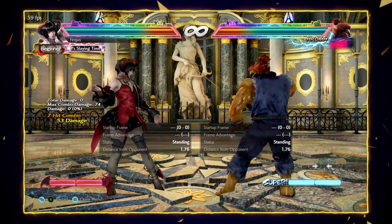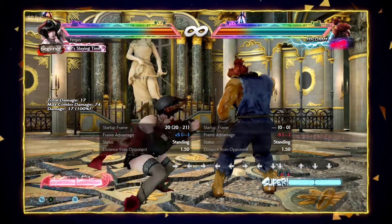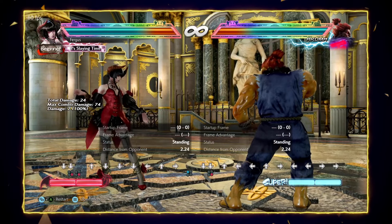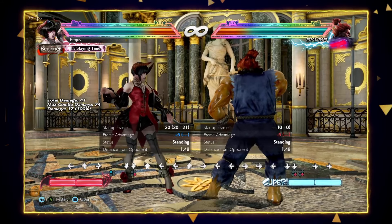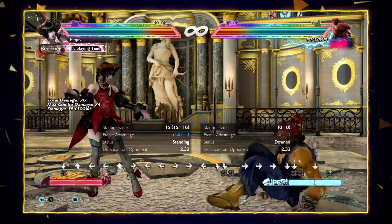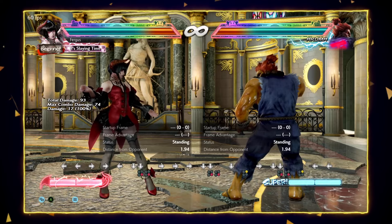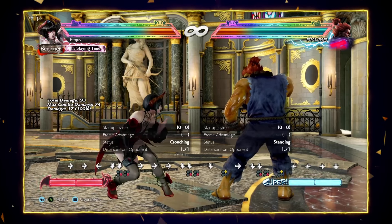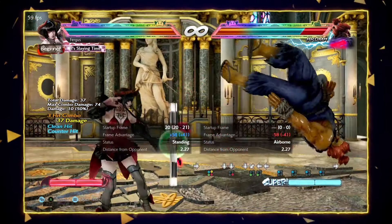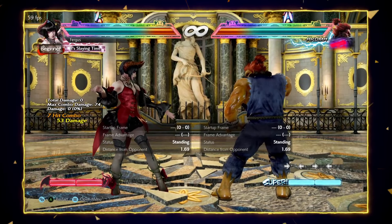Now let's talk about her lows. Down 4 is one of her main lows, however it is launchable on block so be careful. It has decent tracking, decent range, and is plus 5 on hit. So if you think they're going to mash afterwards, you can do while standing 2 to check them. If they mash anything that isn't armored they will lose to while standing 2. Down 4 is also a counter-hit launcher, which is nice — use it sparingly with good timing.